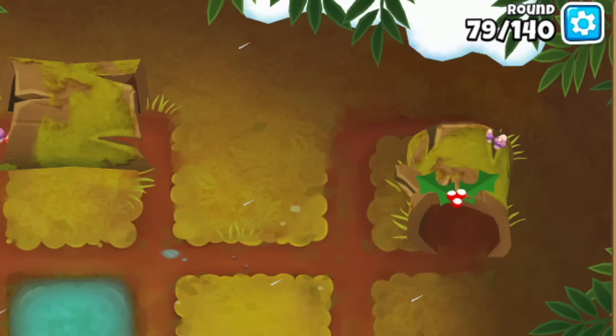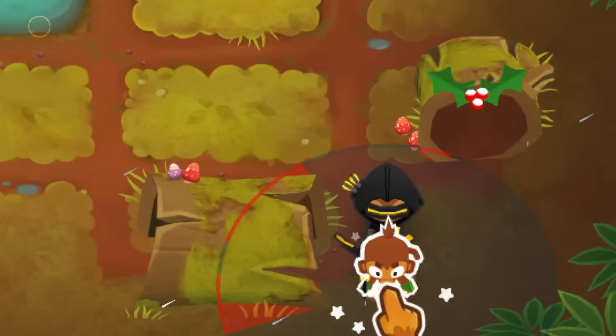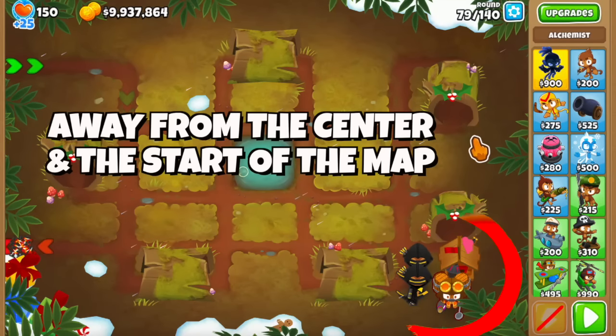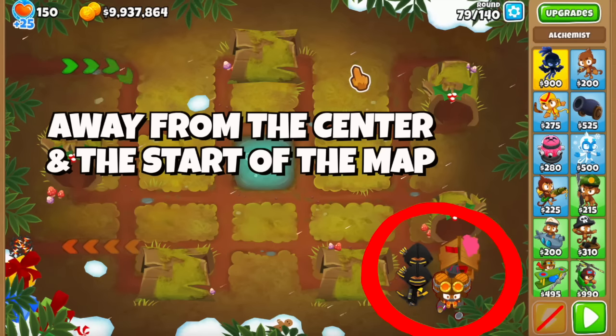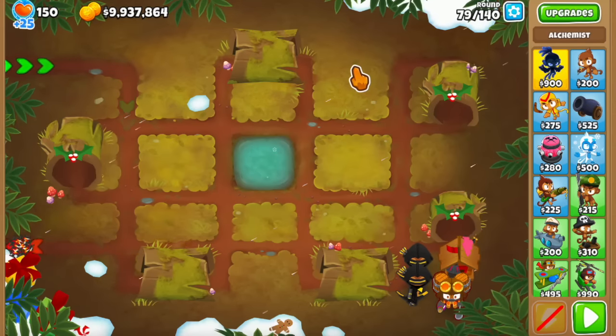We're doing this on round 79 because the entire round is basically regrow rainbows. We're going to be working on our dart paragon, so I'm getting two crossbow masters here in the bottom right. You can see they are far away from the center or even the start of the track so that they don't pop the bloons too early and break the regrow farm. You can even have them behind obstacles if you want to.